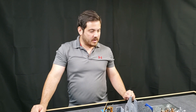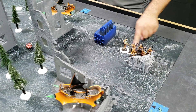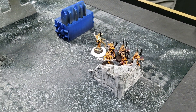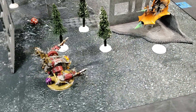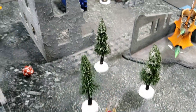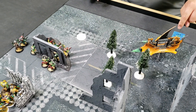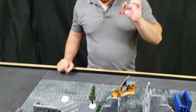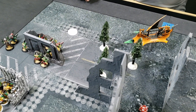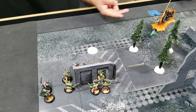End of Josh's turn one: the incubi and archon disembarked from their raider and are sitting right here. The raider they were in came over and shot the Deff Dread, shaving off five wounds. The other raider — carrying the trueborn — flew over here; they can ignore ballistic skill modifiers. That raider was in combat with the Kopta, so Josh spent one CP on Cruel Deception to shoot after falling back.